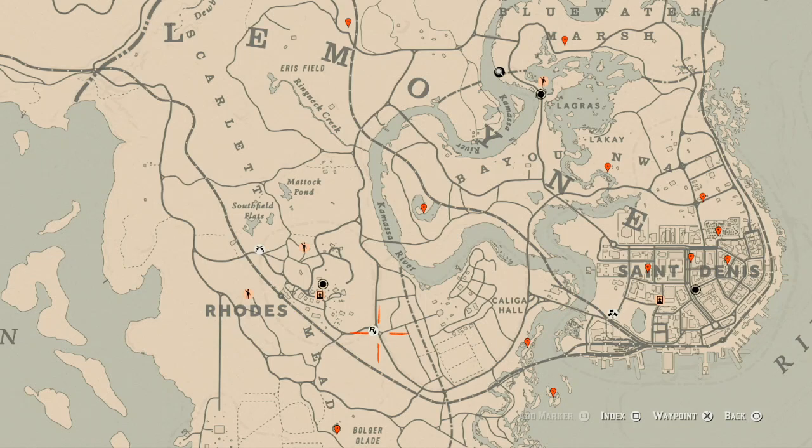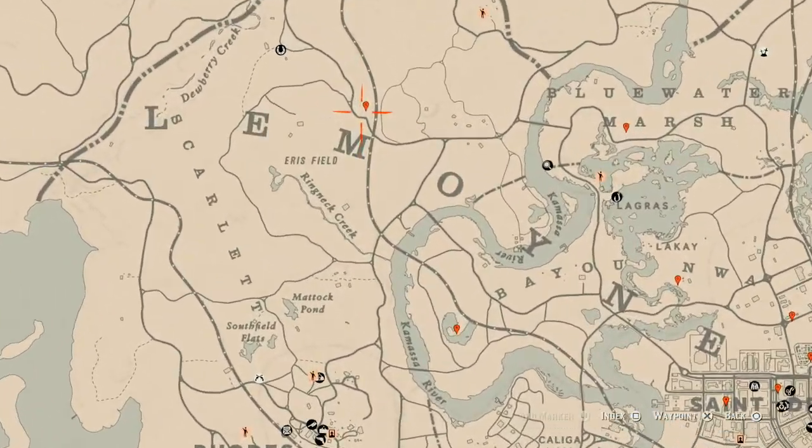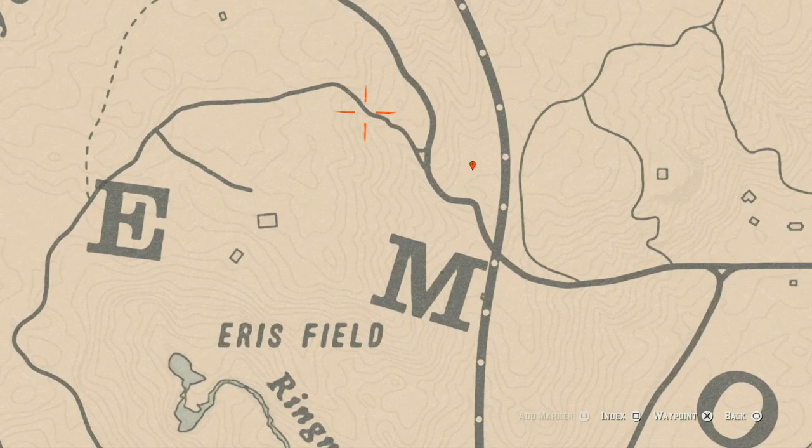Let me tell you guys what we will find across the Lemoyne area of the map. Let's start up here first. At this location right here, you guys will get a random arrowhead — it's right here by a log, so come over here with your metal detector.